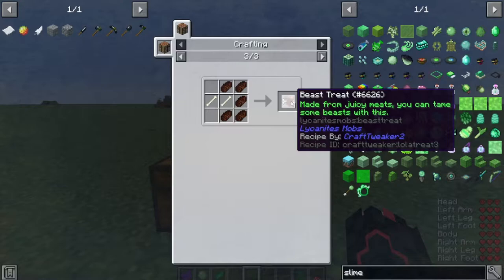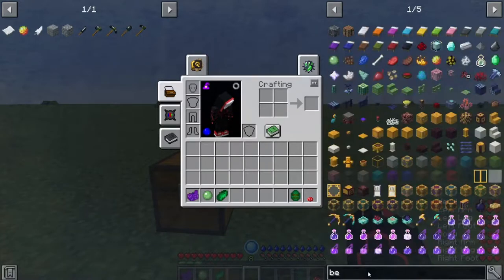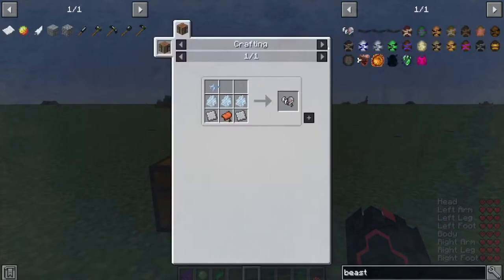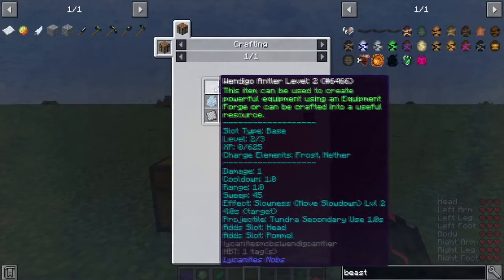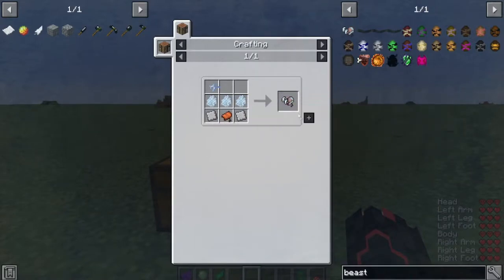You can also use Aspid meat for beast treats, which helps you tame the Fedoron — the lion mount. It's a pretty good mount for charging around, and it's a lot easier to make the beast saddle for it. You just need to go to a cold biome, kill a couple window ghosts and some passive mobs, and use some iron. It's one of the easiest saddles to build.